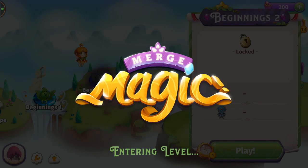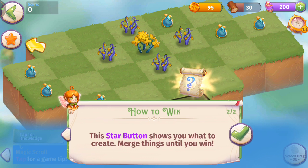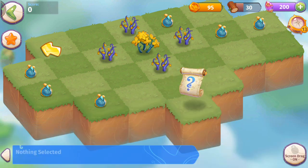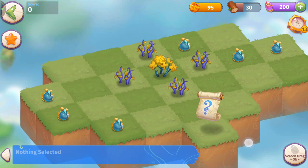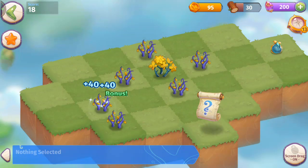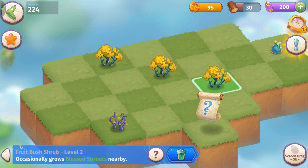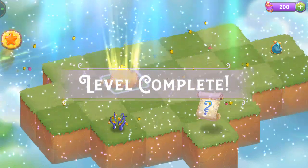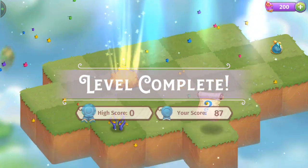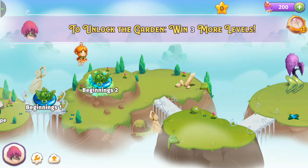Beginnings 2 — let's go. Beginner's Forest: you win a level when you create a specific object, and the star button shows what you need to do to win. We need to make a young fruit bush. We've got fruit bush seeds that maybe turn into fruit bush sprouts. We just got a fruit bush shrub, merged it, completing the level. Same concept as Merge Dragons.